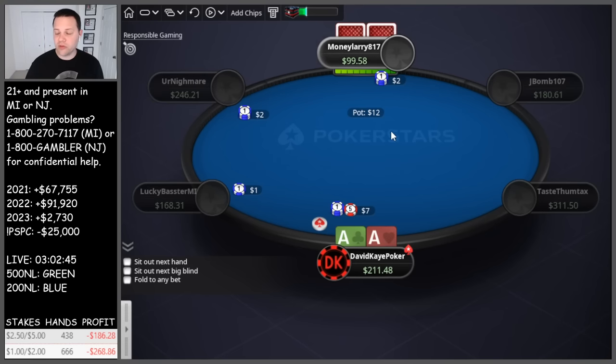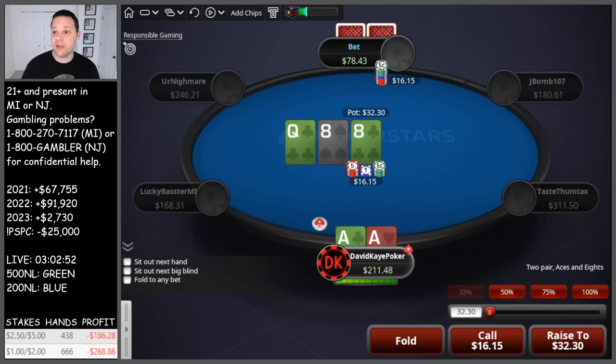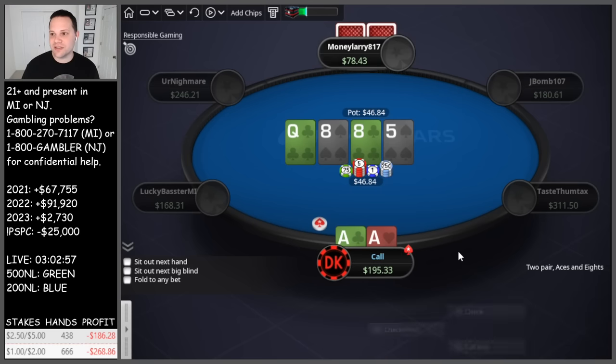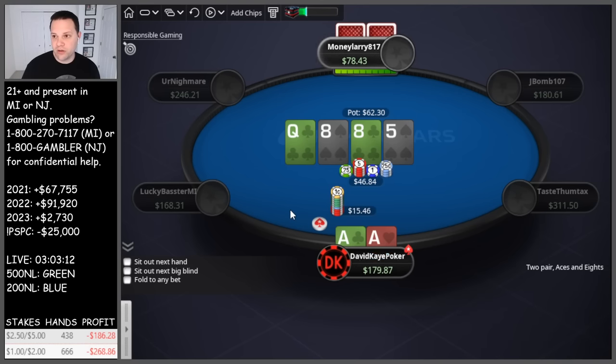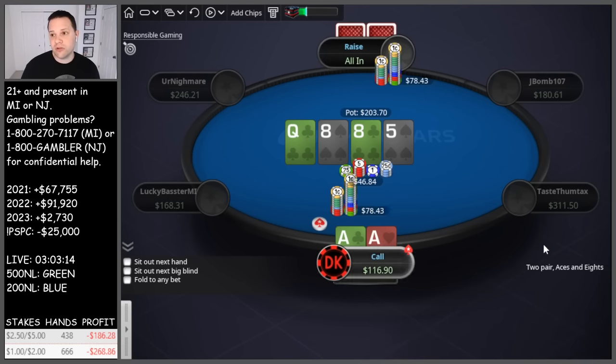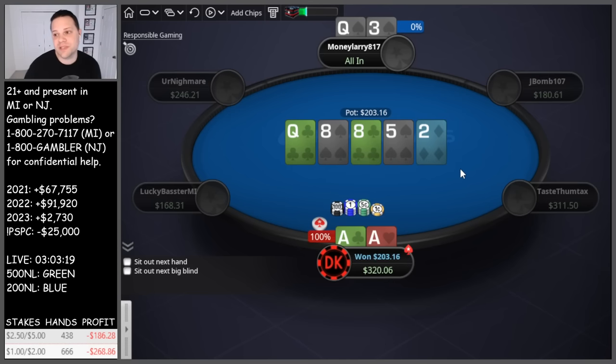Limps, we raise. They start about 50 blinds deep, they call. Queen-eight-eight flop, they lead pot — gonna be scary but the plan is to just call, protect with ace of clubs. Five of spades on the turn, checks to us. Going small on the turn to be willing to call off the jam. They check-jam — queen-three suited, so they have a flush draw to go with the queen. Unfortunately for them they miss, and aces scoop.